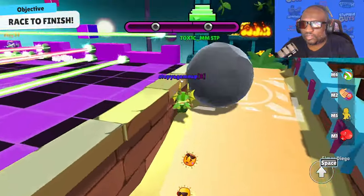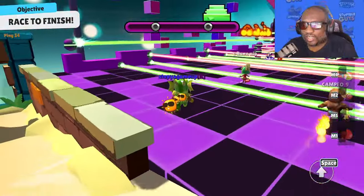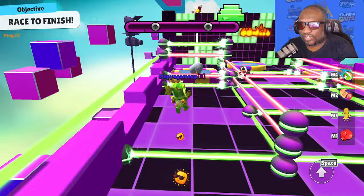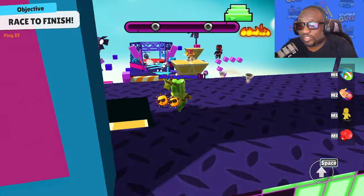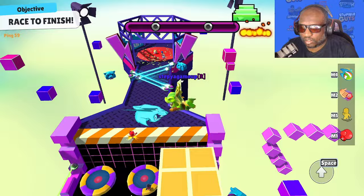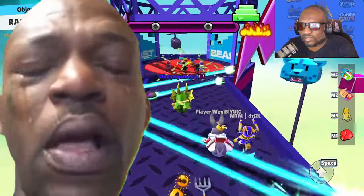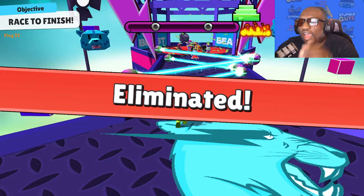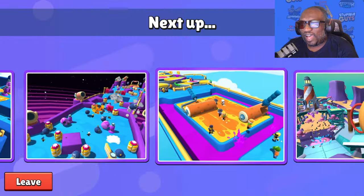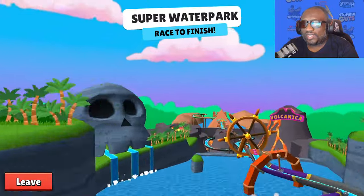We missed the basketball and I got diced. You guys are toxic! This is not looking good — we missed all the connects, somebody dropped a rake. That was for the final spot. So we got Mikey, Stepfan, Toxic, and Yegor — they were all better than me at Mr. Beast Dangerous Traps. But we're going to see which one of them can get the win in Super Waterpark.